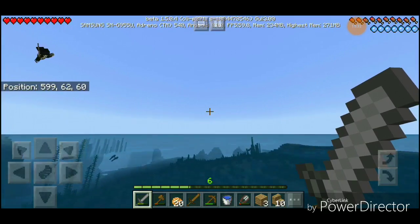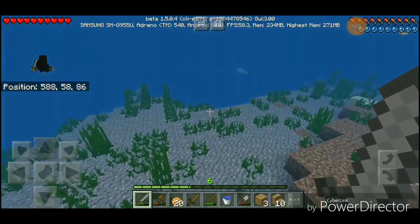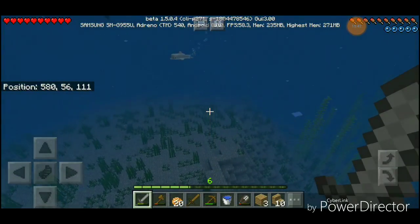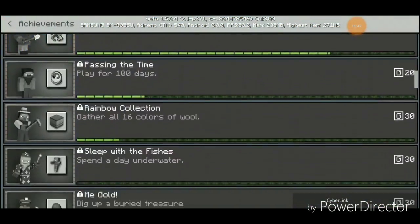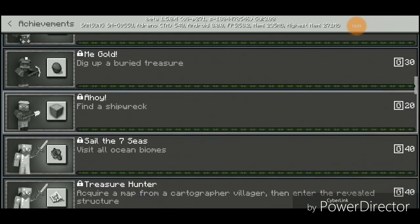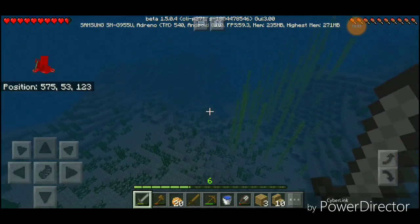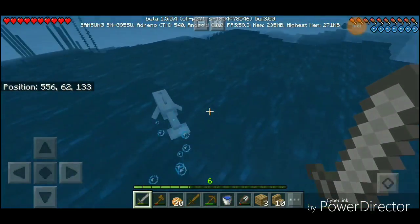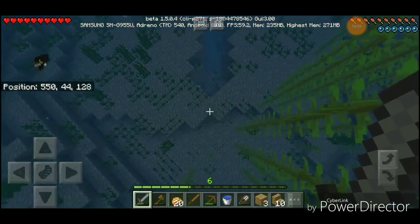Gotta breathe — there we go. We're going back in. I'm going to look for another underwater achievement. Let's try 'Sleep with the Fishes' — oh, 'Ahoy! Find a shipwreck.' Let's find a shipwreck. Oh yes, a ravine! Do they have the new bubble columns? That'd be cool. This is not a bubble column ravine.